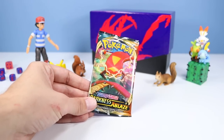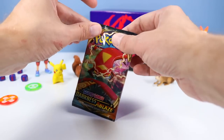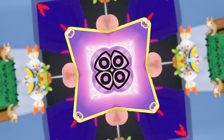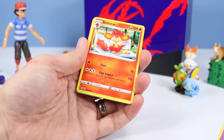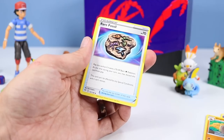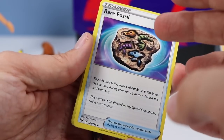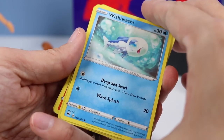This is actually a Centiscorch V-Card art on this pack, not a Sizzlipede — very close and looking alike. We begin with the Psychic Energy card. Simisear. Dugtrio — always like Dugtrio stuff. Rare Fossil — ooh, that's really neat. Nicely done with the cover art on that one. I like just how the fossils in there are different colors — that's kind of fun. A Wishiwashi.